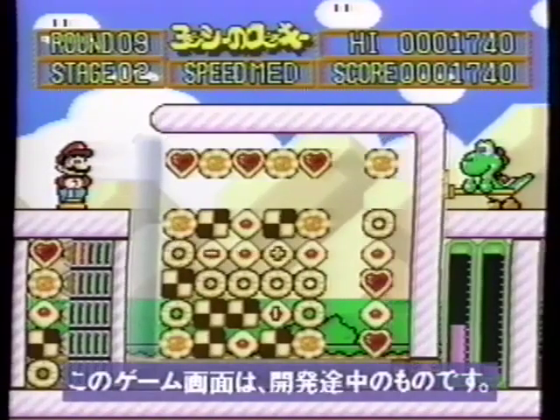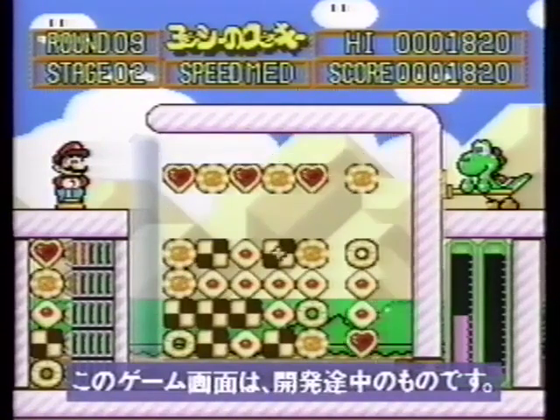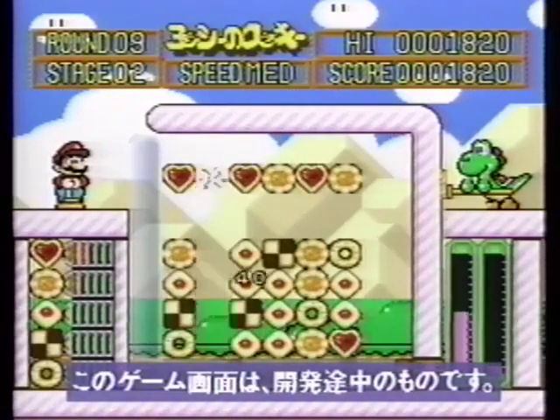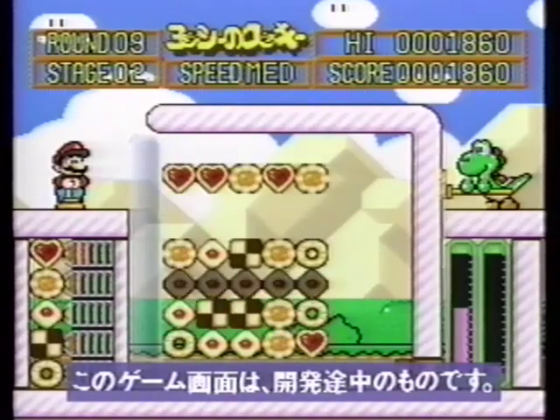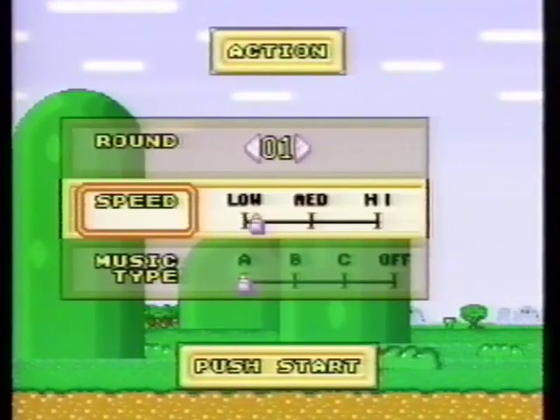From the top and to the right, six types of cookies will come out one after another. Make a line of cookies with the same pattern and make them disappear. If you erase everything, the stage is cleared. On the menu screen, you can choose the speed at which the cookies come out.